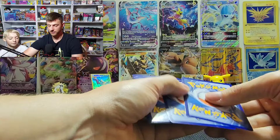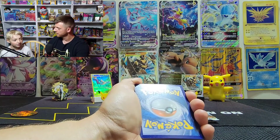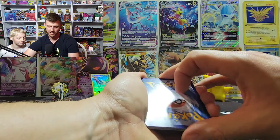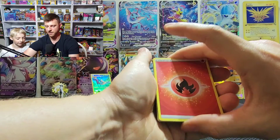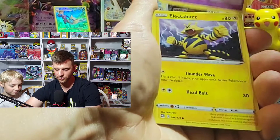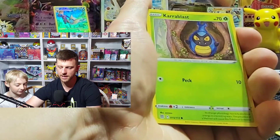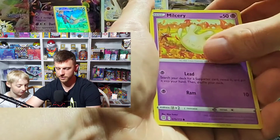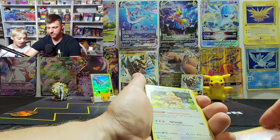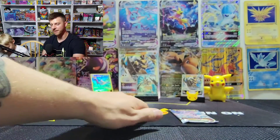Brilliant Stars — let's hope we get super duper lucky here. I'm getting a white sleeve ready because I have a good feeling. Black border card. Let's guess the energy type — Logan says Fighting, I'm going Water. Oh, it's Fire — we're both wrong, but that's okay. Cynthia's Ambition, Starmie on the beach, Electabuzz in the electrical storm, Shrewby, Clefairy. Now we're at the reverse spot — it's a reverse Nosepass. And the rare of the pack is a holographic Bibarel. You weren't right that time, Logan.